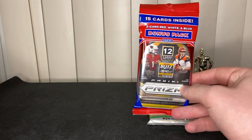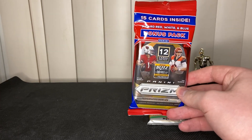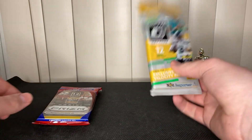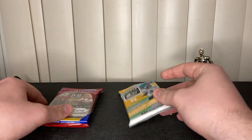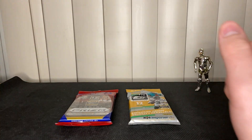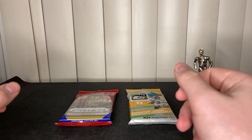The cello pack from Prism has a 12-card pack, and then the 3 red, white, and blue cards, so that's 15 cards. And the fat pack for Optic has 12 cards, so Prism does have a little bit of an advantage to win the battle based on how many cards it has. And also, just because it's Prism.